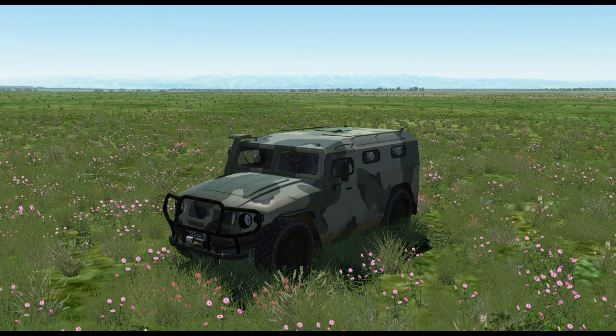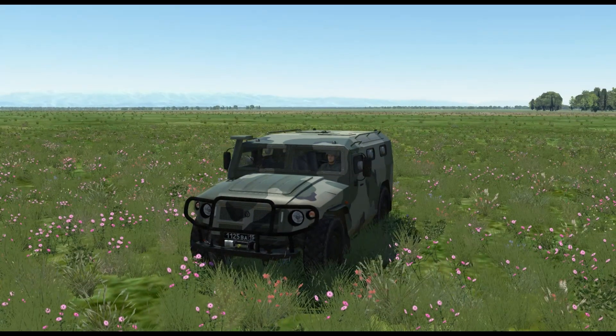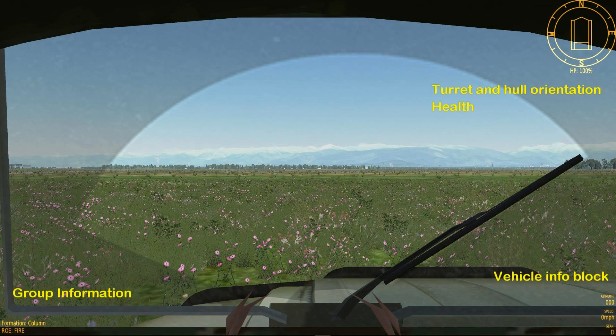First let's look at the interface you get when you take control of the system. Different vehicle types will give you different information, but right now we're only going to talk about the basic interface you get in each vehicle. In the bottom right of the screen you have the vehicle info block. This provides information on the vehicle's direction, speed, drive gear, and ammunition currently selected.